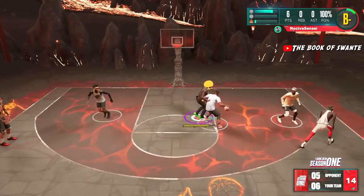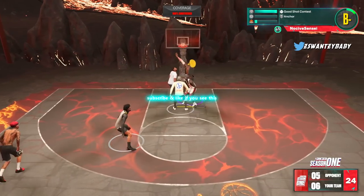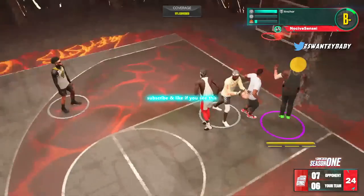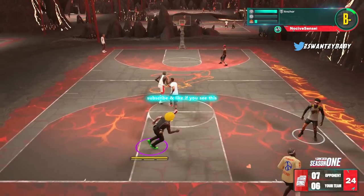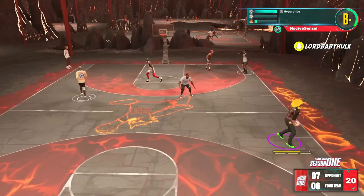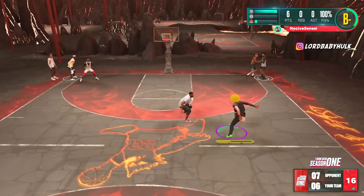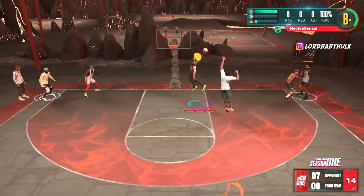Hey, it's the ISO God Sensei, the greatest on 2K. Do you want to build like Jason Kidd, Marcus Smart, Kobe, Paul George — a two-way star, a defensive demigod? This is the video for you. We are dropping another meta playmaking lockdown build. Make sure y'all watch this full video or you're not gonna understand it — don't skip any steps.